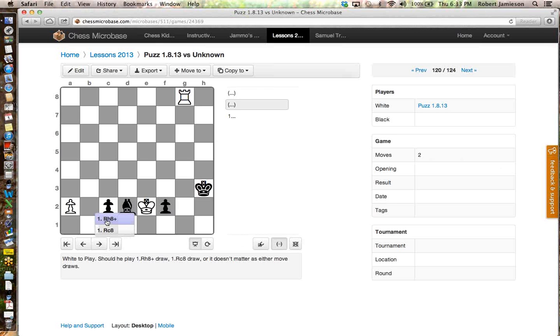We'll do Rook H8 check first. So now I'm going to move my King to G4. What do you reckon White should do now? Then we'll put C8. Rook C8 now — what a good move. Now you're attacking my Pawn. So if I move that, you can just take it and then you take the F Pawn. So if I move my King back again, you can just go back and check me again, can't you? Yeah. So it's a draw? Yeah. So it looks like Rook H8 is a draw.